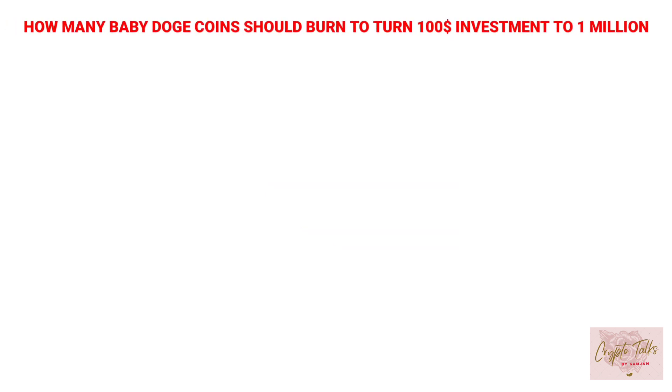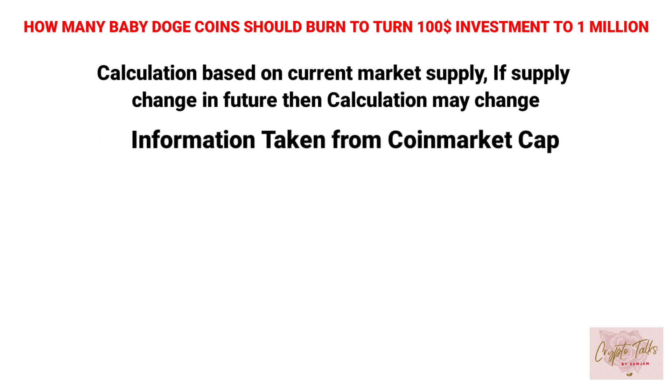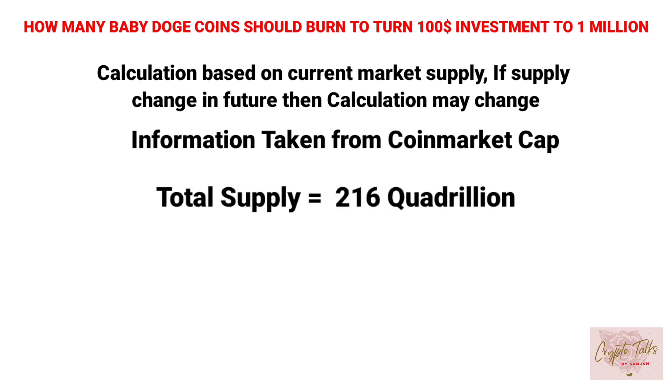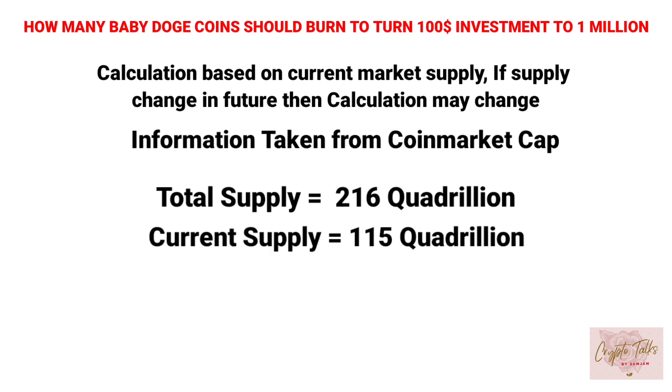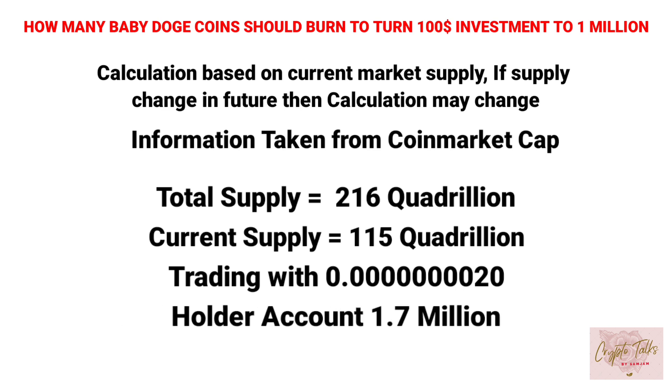Calculation is based on current market supply. If supply changes in the future, the calculation may change. Information is taken from CoinMarketCap. The total supply was 216 quadrillion, current supply was 115 quadrillion, trading at $0.000000802, with approximately 1.7 million holder accounts.